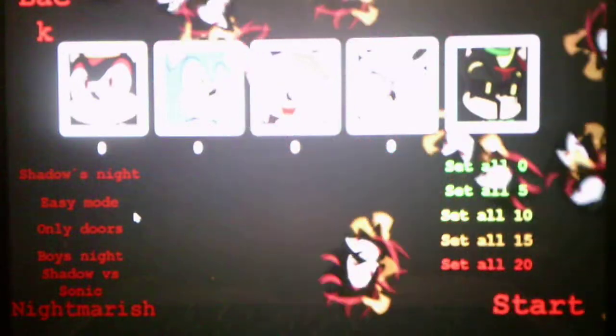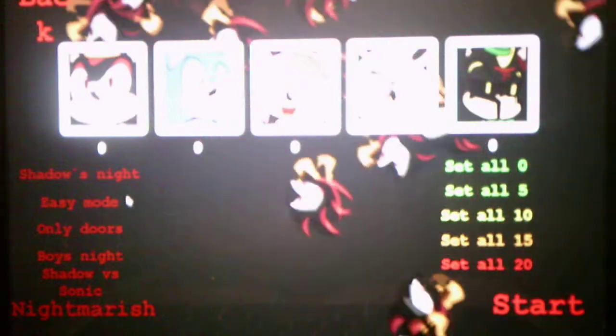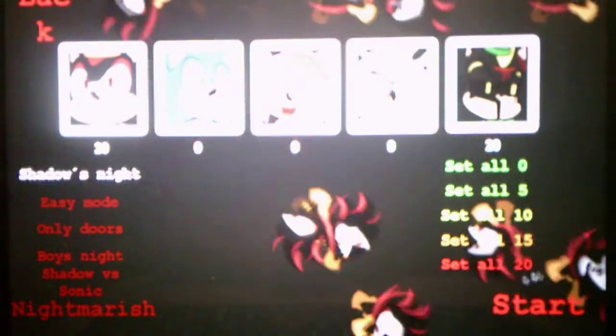What's going on you guys? Andrew Roboto here and welcome back to Shadow Chaos Pizzeria, where we will be taking on Shadow's Knight in the Custom Night. So without further ado, we will take on Shadow's Knight and we'll see what it has to offer for us.